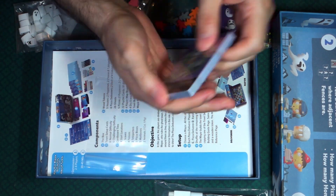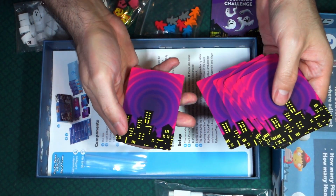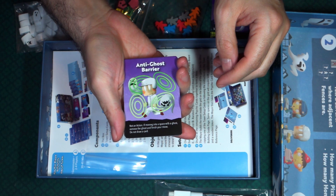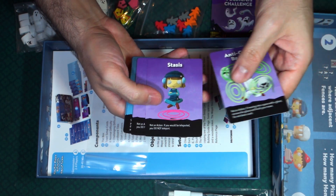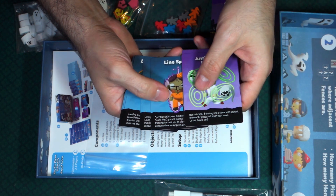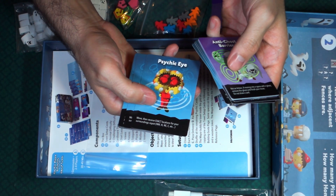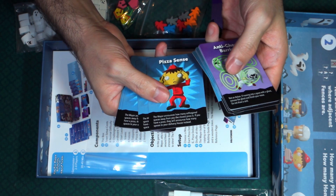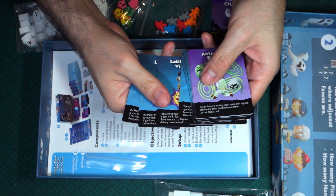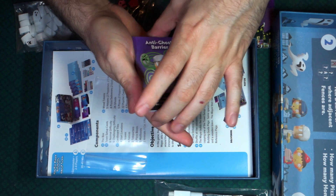Then we have a deck of cards. On the back of the cards we have the city with a psychic swirl. Looking through them: anti-ghost barrier, stasis, lion sprint — maybe this is how you move diagonal — sprint, psychic eye, pizza sense, latitudinal vision, and longitudinal vision. So those are the cards that come in that deck.